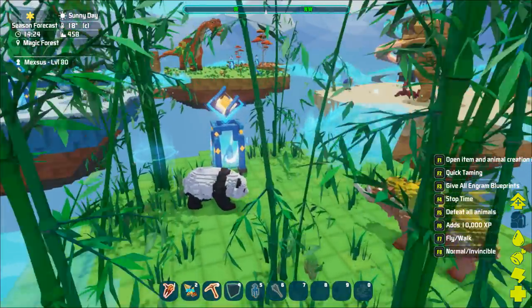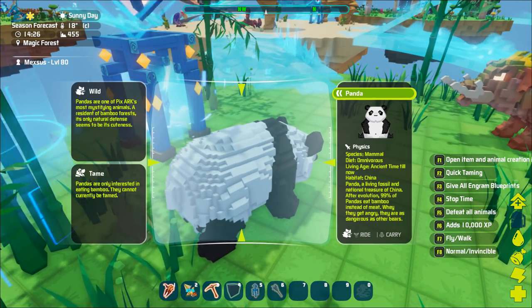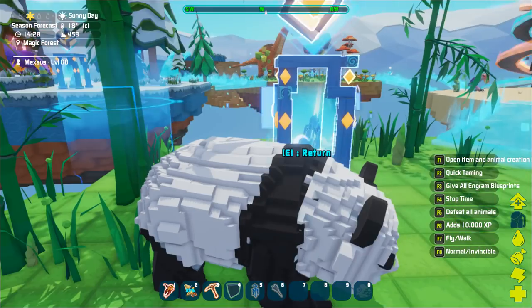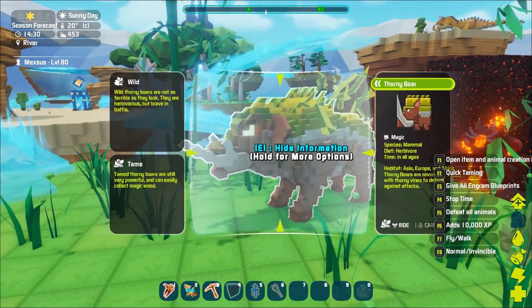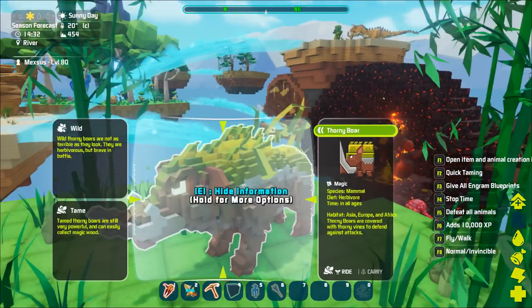Fire elementals summoned by way of fire elemental summoning stones are actually powerful and will burn other creatures. There's like a random bamboo biome - pandas are only interested in eating bamboo, they cannot currently be tamed. That's actually one of the first creatures that cannot be tamed and isn't a boss.